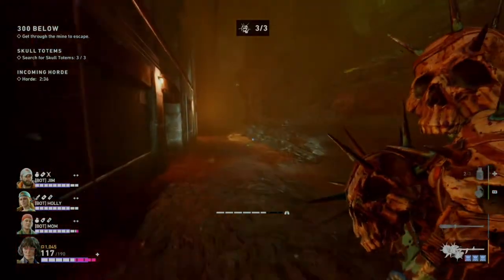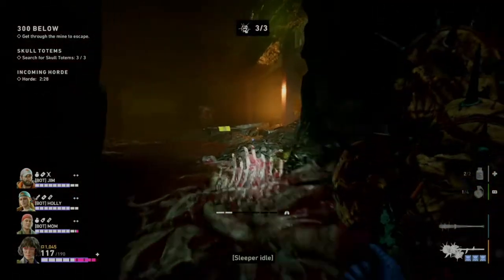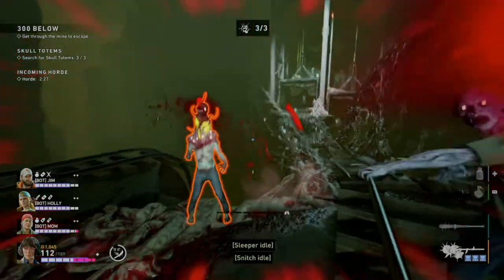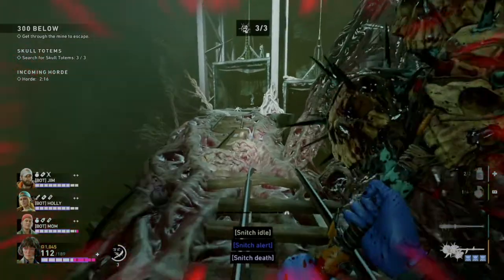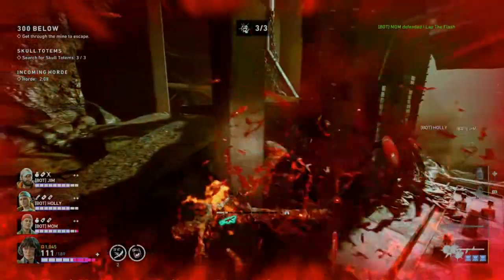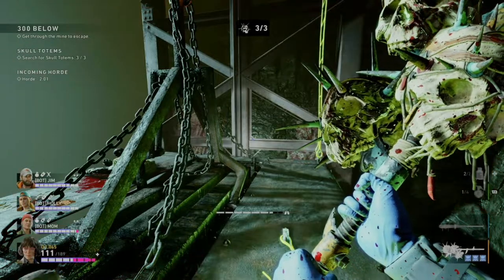I didn't get either of the inner hives on this run, so I can't show you them. I forget if there's one or two — there definitely is one. I believe there's two because there's nothing else on the upper floors, and all the maps have three of them. Some of them have two on the bottom, and I believe this is one of those. The only other inner hive is right by the last node that you have to pop. And that is all totem and inner hive locations for 300 Below.